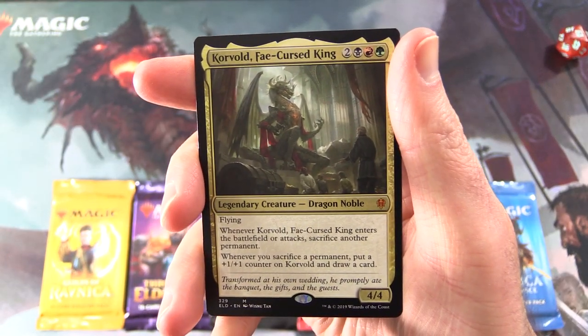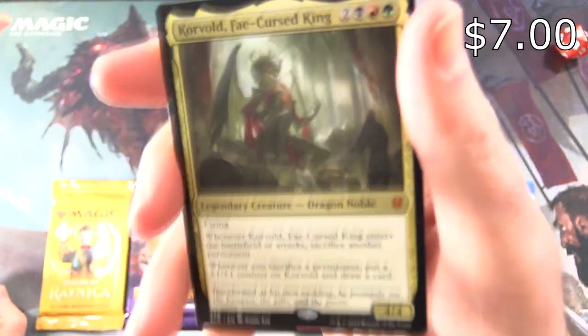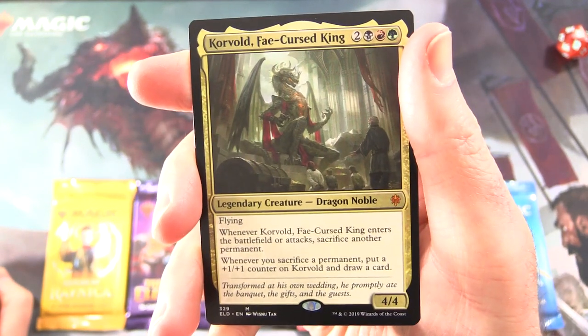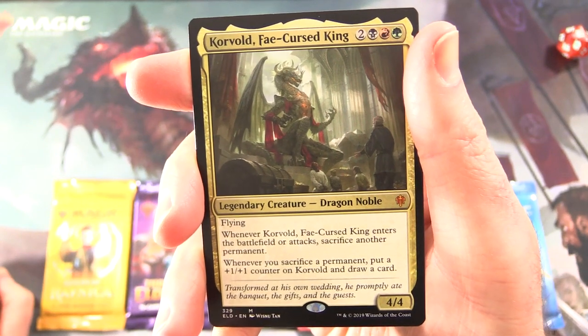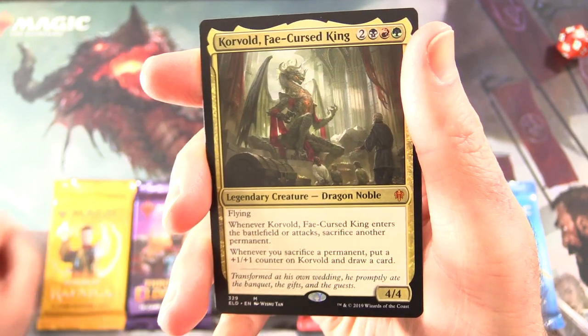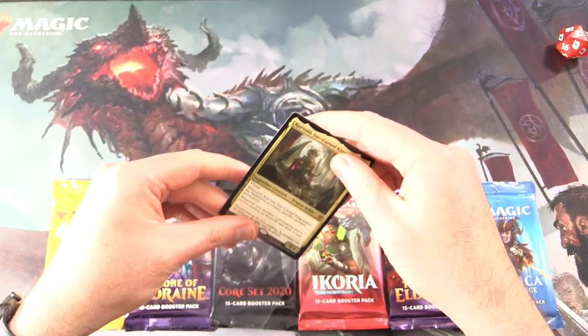The Commander today is Korvold, Felhurst King. It's a mythic legendary creature, Dragon Noble, 4/4 for five with flying. When it enters the battlefield or attacks, sacrifice another permanent. Whenever you sacrifice a permanent, put a plus one plus one counter on Korvold and draw a card. So you can really pump him up and get some card draw into the deal as well.